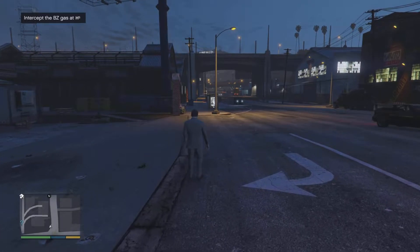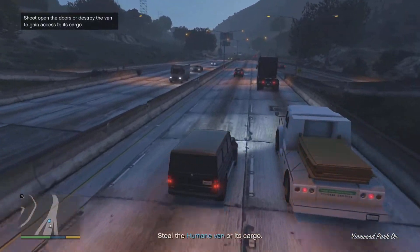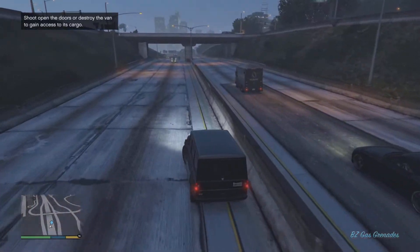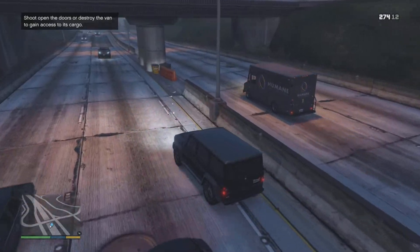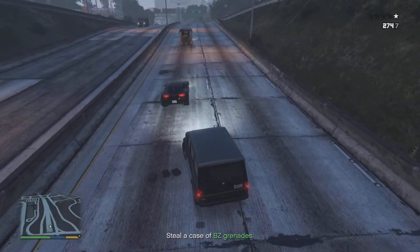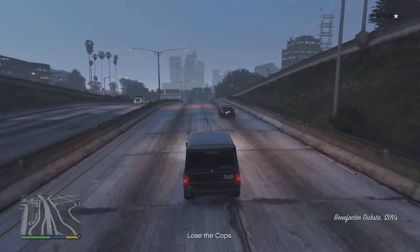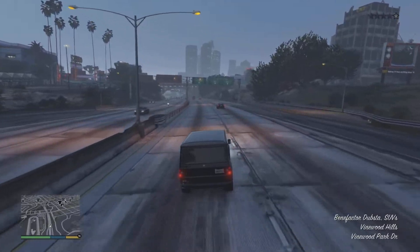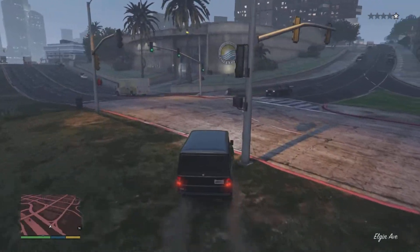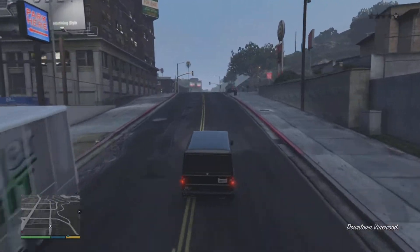Okay, intercept the BZ gas — it's on a highway. We're going to shoot the doors open to gain access to its cargo. Whoa, jeez, aggressive driving there. It should be easier for me to lose the cops now. I mean, if I were to drive that van I probably would have been getting detected by the cops. So it's better off to not drive the van and shoot the doors open to steal the proper equipment.